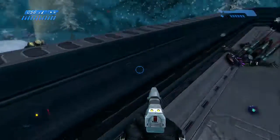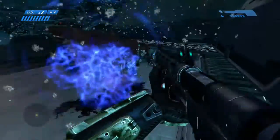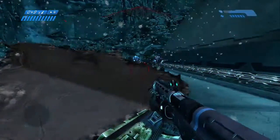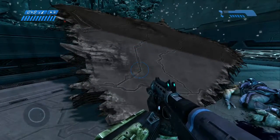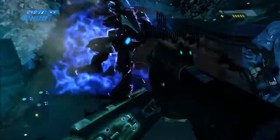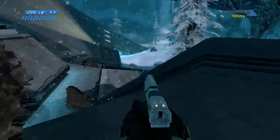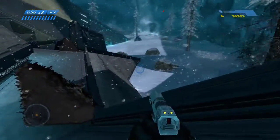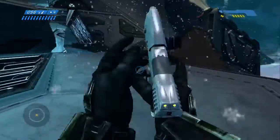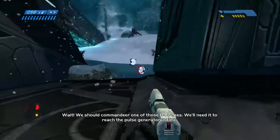That's a lot of vehicles. I cannot blast through their shield, which is unfortunate. Oh, this is such a bad idea. This shotgun should one-shot these guys though — it one-shots all the Flood and that's probably what I'm used to. I'll probably switch it out but the shotgun's so fun I can't give it up. Cortana says we should commandeer one of those Banshees — we'll need it to reach the pulse generator in time.